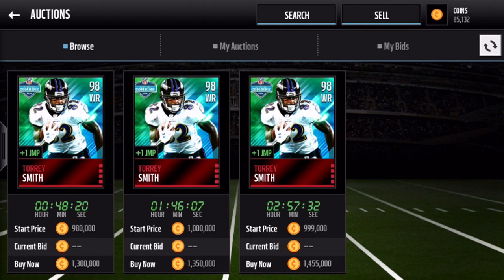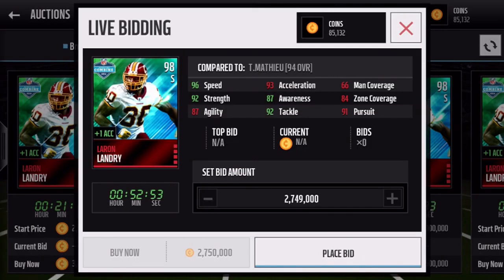The other 98 player that dropped is LaRon Landry — an amazing safety with 96 speed, 92 strength, 87 awareness, and 92 tackle. Compared to Tyron Matthews, I'm probably going to keep Tyron Matthews on my squad. LaRon Landry is going for about 1.8 to 2 million. His stats are decent but I don't think they're the best among safeties — Sean Taylor, Tyron Matthews, and Eric Berry are all up there. I really like his card art though, it looks pretty dope.